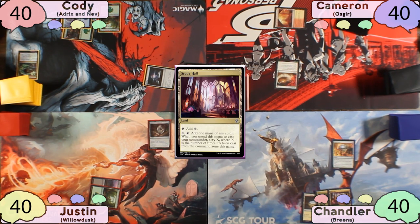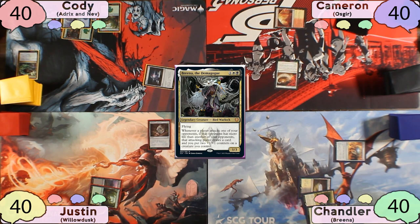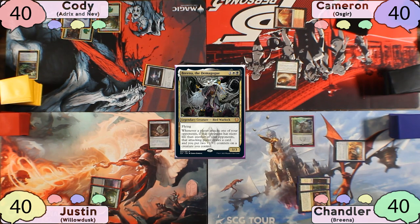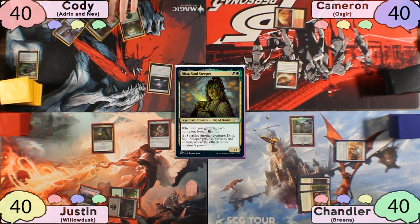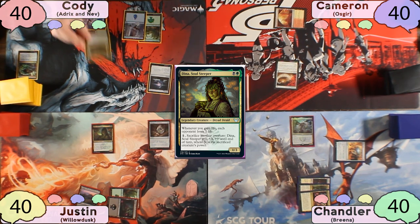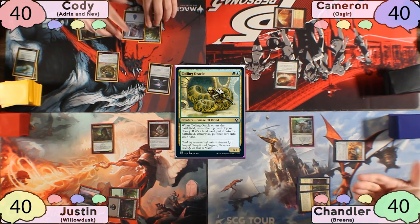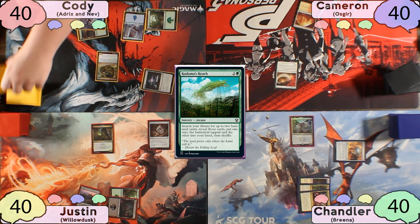Cody plays an Island, then taps for 4 and casts Eureka Moment, drawing 2 and putting a land from his hand to the battlefield. Chandler plays a Study Hall, taps for 4 and casts Breena, filtering 1 through Study Hall to Scry 1. The table attempts to read the card as Chandler resolves his Scry. Justin plays a Swamp, then taps for 2 and casts Dinah. Cody plays an Island, taps for 2 to cast a Coiling Oracle, reveals Kodama's Reach which goes to his hand, then casts Kodama's Reach searching for 2 basics.